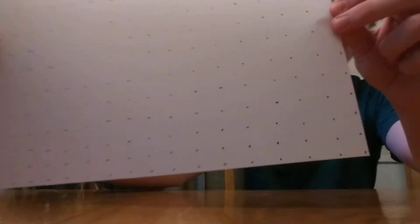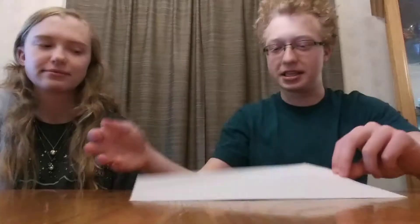So the first thing you need to do is get a piece of paper and draw a dot grid on it, sort of like this. Or you can print it. It doesn't have to be this big — it can be smaller, or bigger if you really want to, though that'd be a long game.